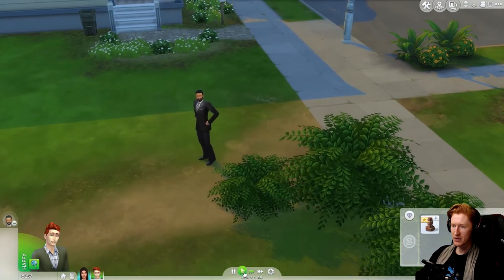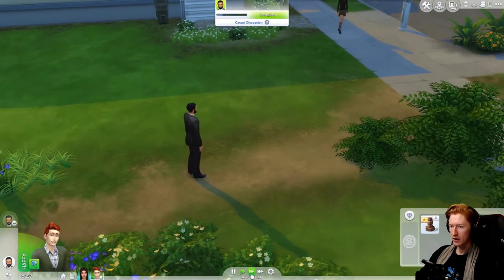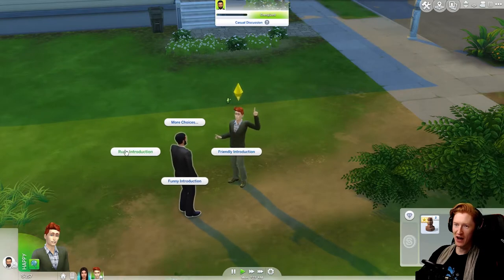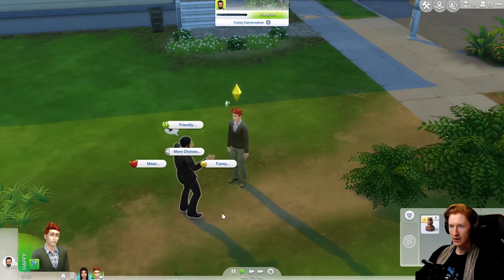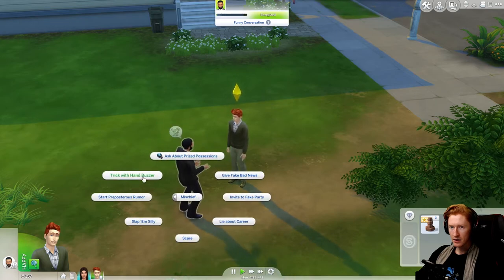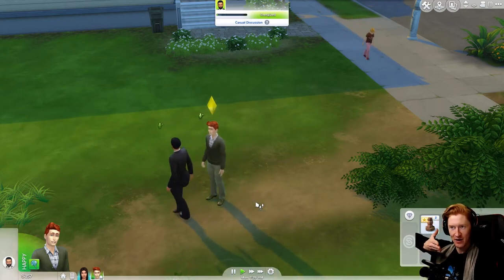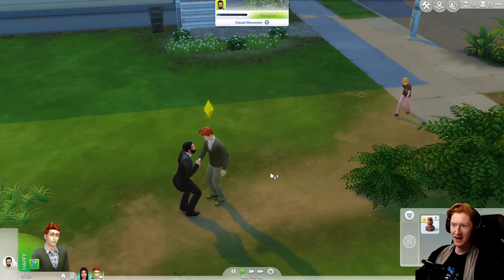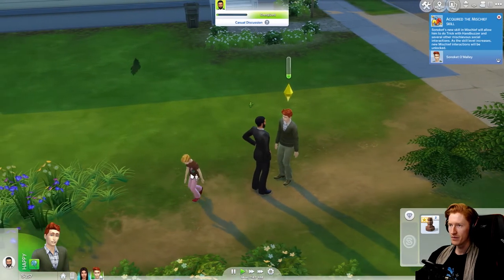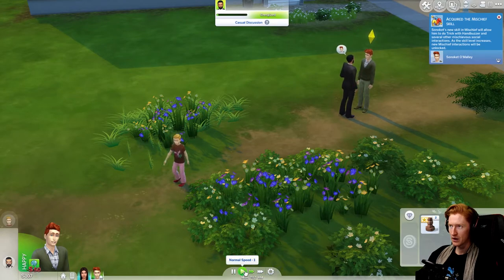Stop, we're coming out to have some mischievous interactions. Yeah, come out here! Hey, I just saw you walking by when I was inside my house and just thought I'd come out and shout at you. We need to do mischief — trick with the hand buzzer! Let's just get one of those. Handshakes — excuse me, I want to — ah! Haha, wasn't that hilarious? This kid is so sad right now.